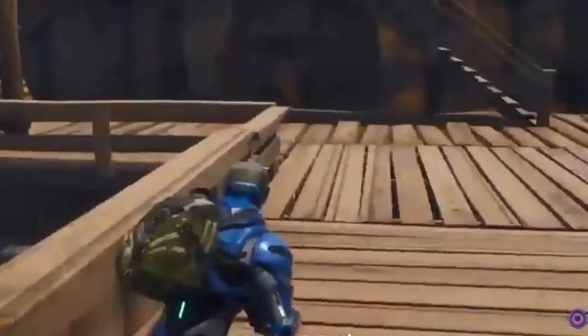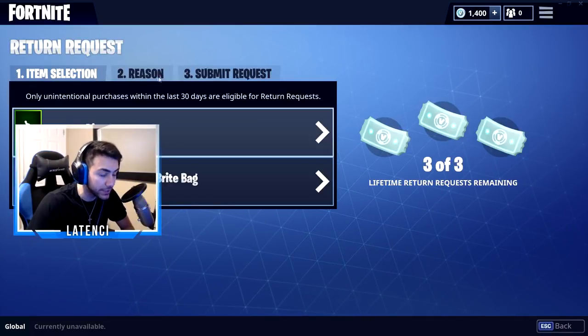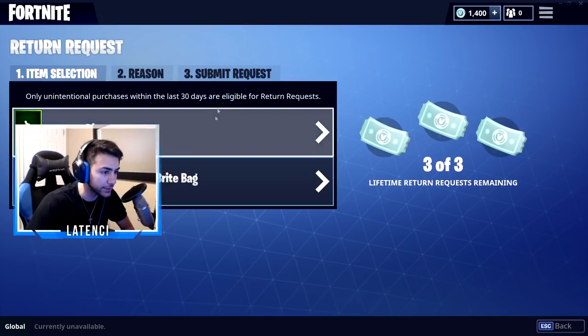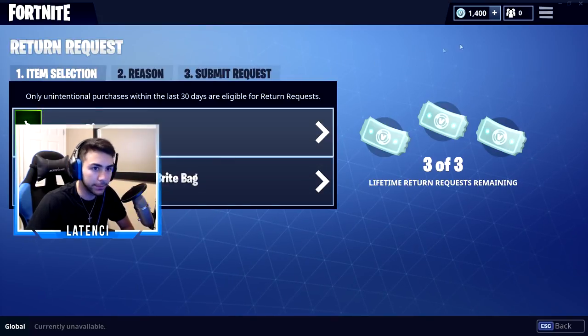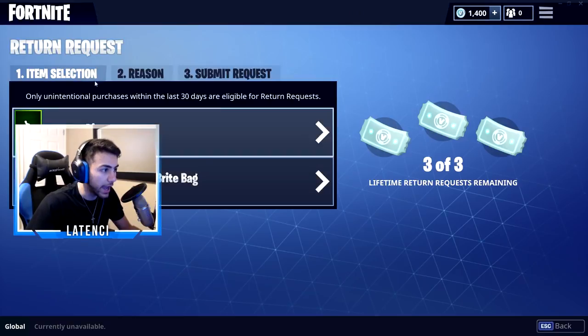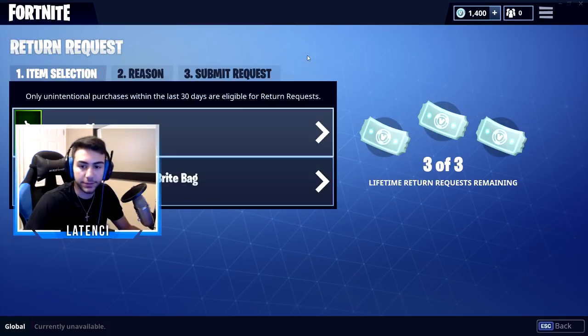They also added back the refund system, and for some reason you have to put a reason for why you want to refund something. If you want to refund something, go to your main menu, then settings, click right there, and you'll be able to access the page where you can return something and get your V-Bucks back. That's pretty sick.